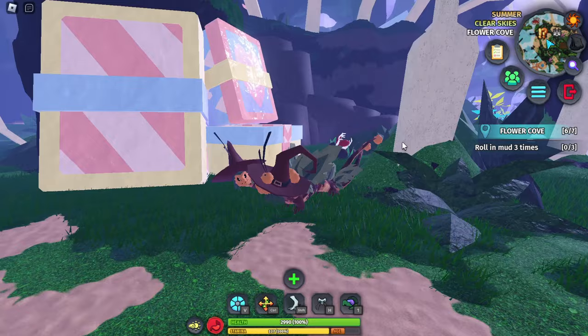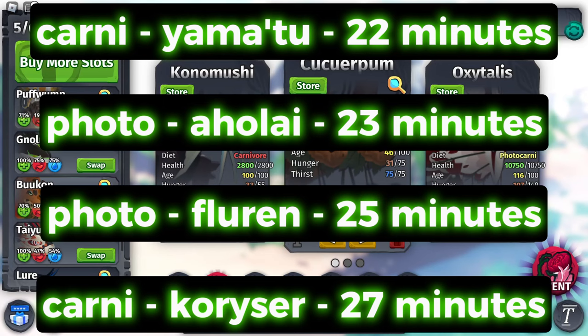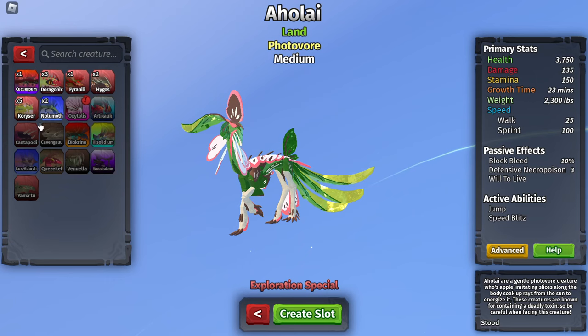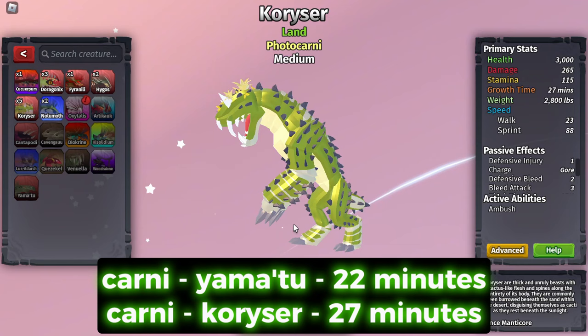I'm going to put on screen the 4 quickest photocarnivore and photivore growing creatures — I put 4 just in case you don't have the quickest one. If you don't have any of these, just buy a trial of one of them and you can use them to grow. Now here's the big difference: Aholai and creatures in the photivore category can't get satiated because they can't eat — all they do is drink water. So they're easier to grow but don't grow that fast.